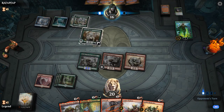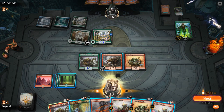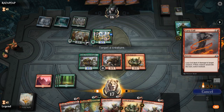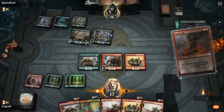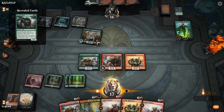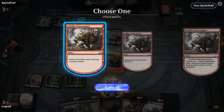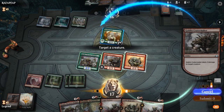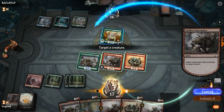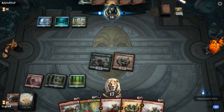Opponent is on Sultai Food. Turn 4 Nissa — I do have Lava Coil as a nice answer. I can use Crater Maker to finish off the Paradise Druid. Another Once Upon a Time finds Wicked Wolf — it's going to be rough, but at least I get to kill Nissa. I could wait if the opponent uses Wicked Wolf to kill Ringleader, then use Crater Maker to finish off the Wicked Wolf. I think I'm okay killing Paradise Druid here — also prevents another Nissa.